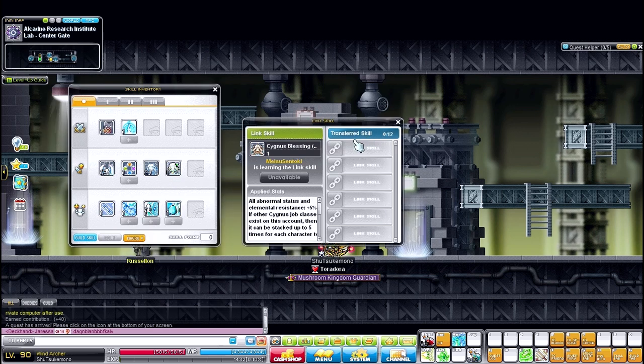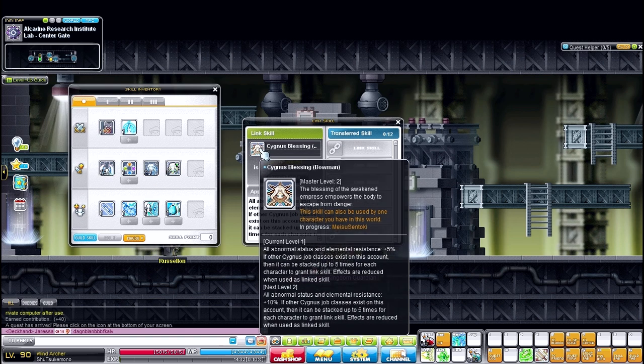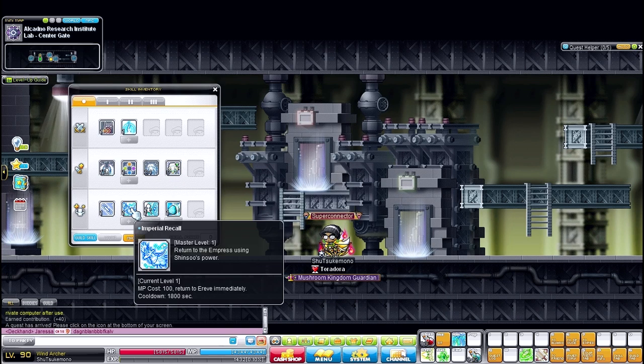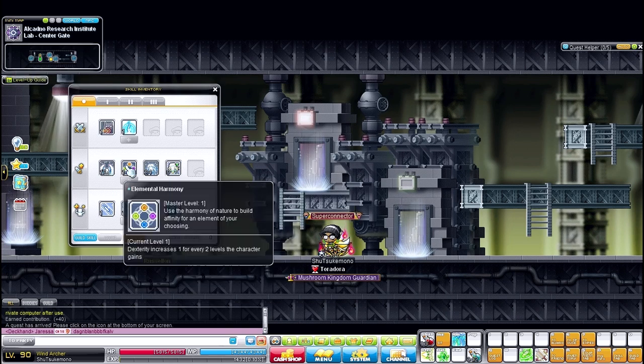They have the new Link Manager, which now has all your link skills located right here. This tells you what person your link skill is linked to — right now it's linked on my Paladin. And right here it tells you what the link skill does. I really like that it's a lot more organized now — easy on the eyes, easy to read, very understandable.